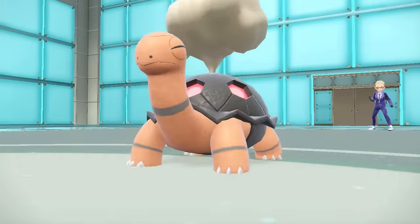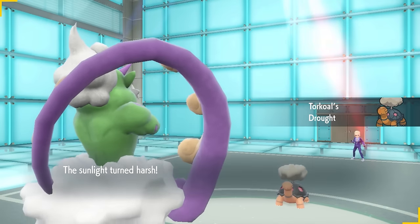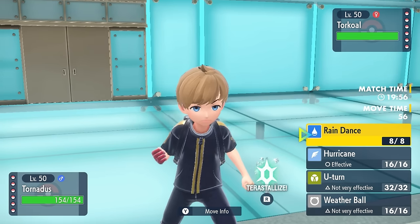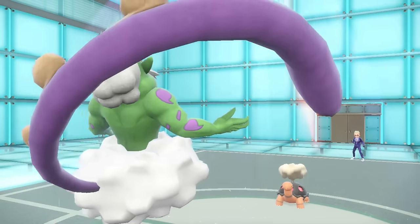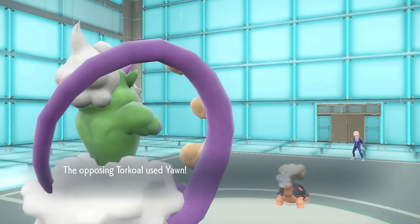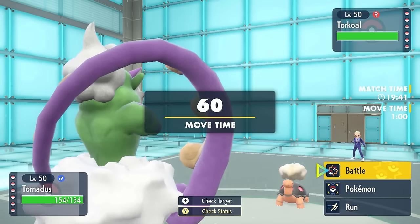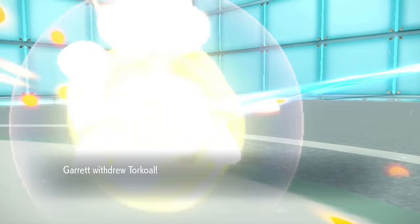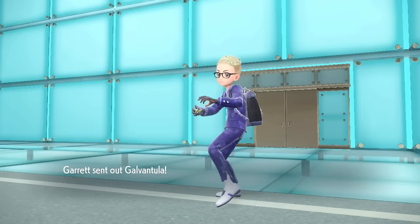My opponent is going to lead with the Torkoal, so they're obviously working with a Sun team, and that's always scary — very hyper-offensive with a lot of threats. I decided to lead off with Tornadus, mostly just because I can go for a Rain Dance here. This Tornadus is here to enable Dreadnought, and it's also going to work really well with Prankster to basically turn off their Sun whenever I want to. I go for that Rain Dance turn one, switching it over to Rain. They go for the Yawn, which is kind of fine — I'm just going to U-turn out here regardless. I imagine they switch out, because they can bring that Torkoal back in, potentially set up Drought, and it'll be a little weather war situation.